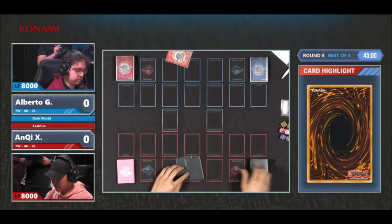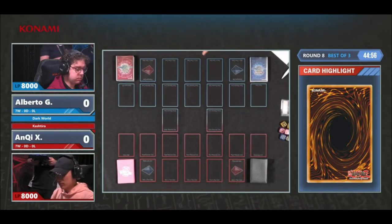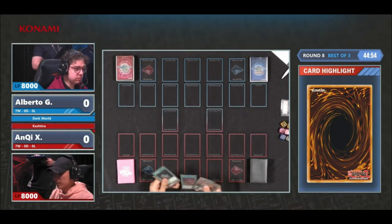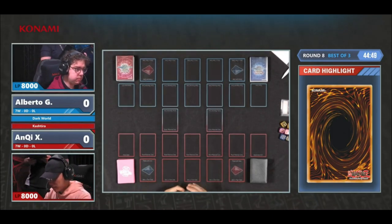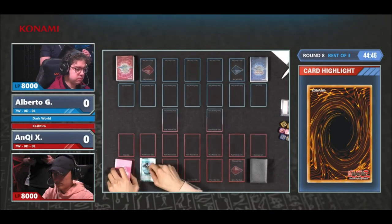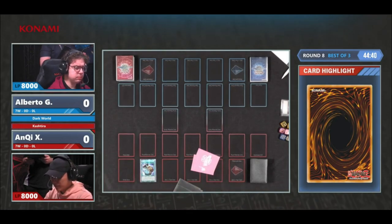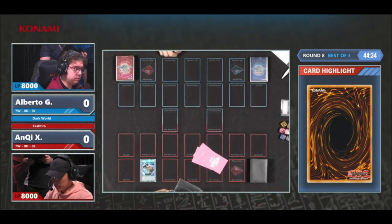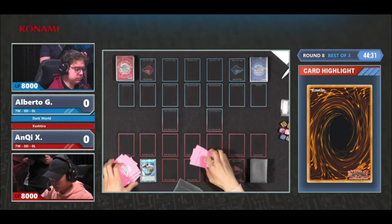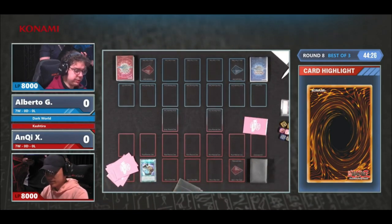Dark World had a lot of new cards and new support added to their arsenal. You're going to see the fusion monster, the Dragonlord of Dark World, with an absolutely amazing effect — mostly because the way you fuse into it is by discarding using the Dark World Accession. And incorporating the new cards, the new version of Rainbow, and comboing that with Cerulli is how you get to that hand loop combo. Unfortunately, he did lose the die roll, and going second is very hard for this deck.